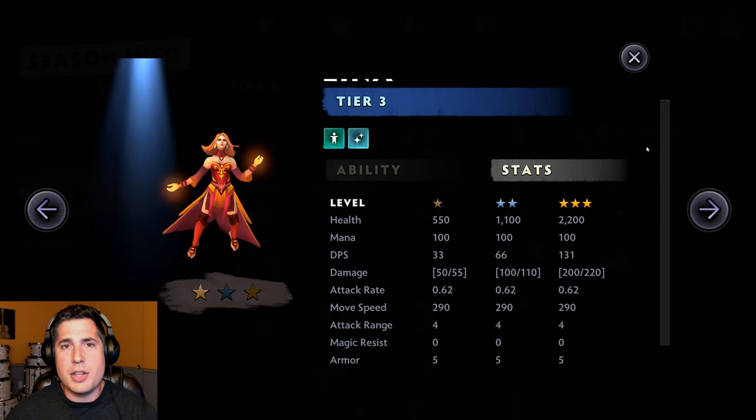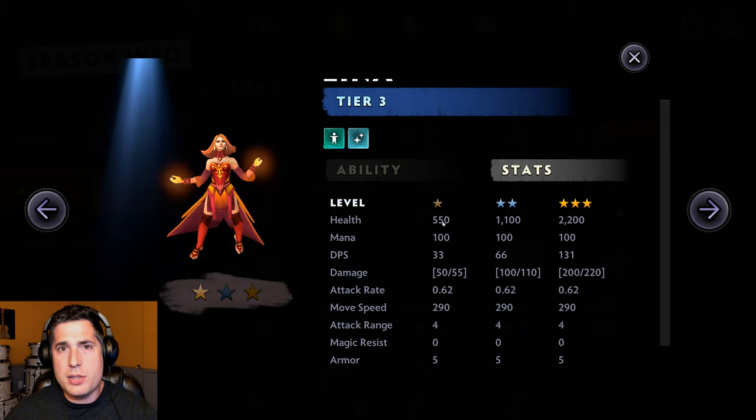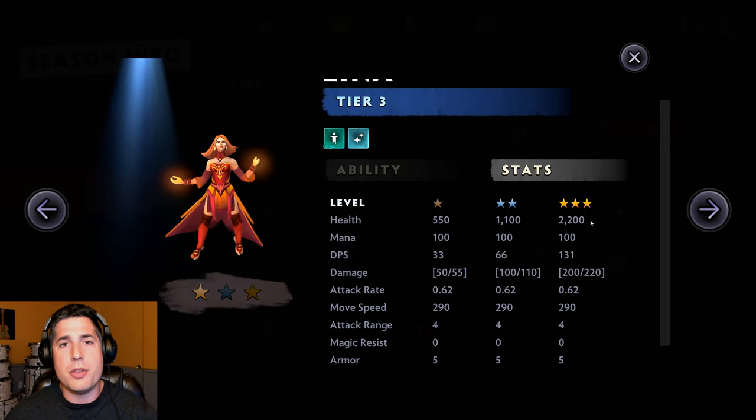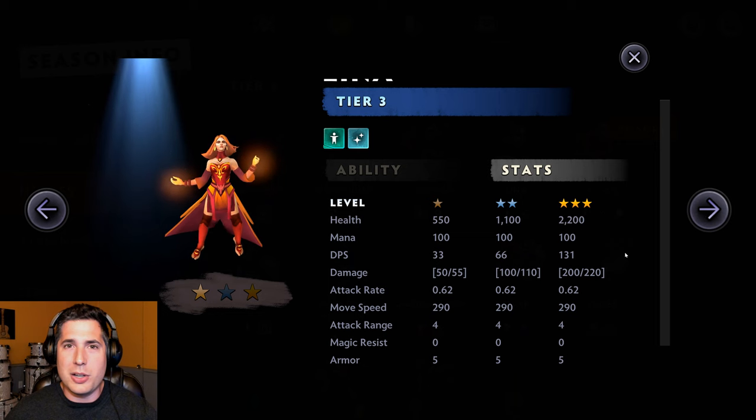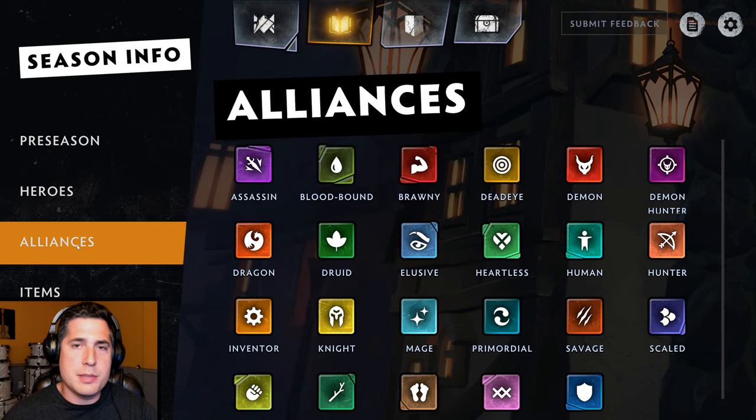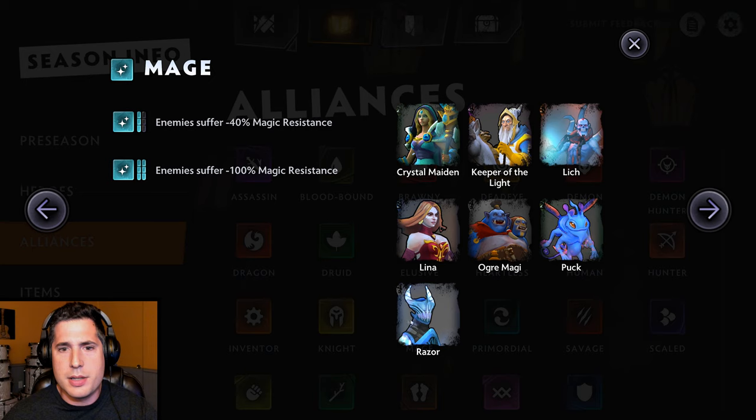Coupled with the ability cooldown reduction and damage increases, you can understand why ranking up your heroes is so important. The way you rank up heroes is: three one-star units create one two-star unit, and three two-star units create one three-star unit. So be sure to collect your units early so you can upgrade them later in the game. If you want to learn about individual alliances, tap on the alliances button and pick any one you want. Let's pick Mage — that's where Lina was. Once you click it, it shows you all the mages currently in the alliance. There are currently seven.